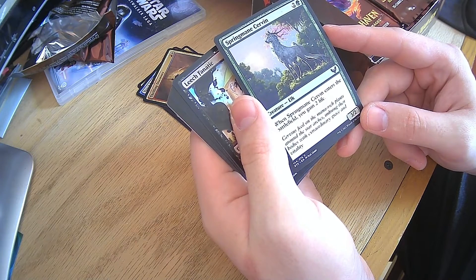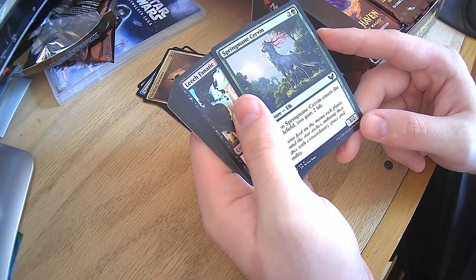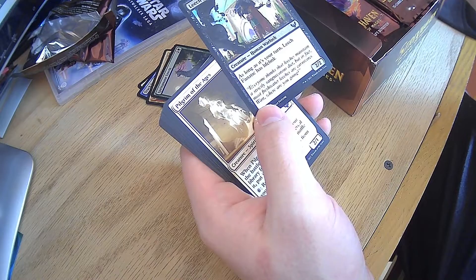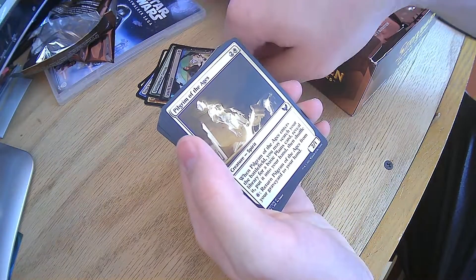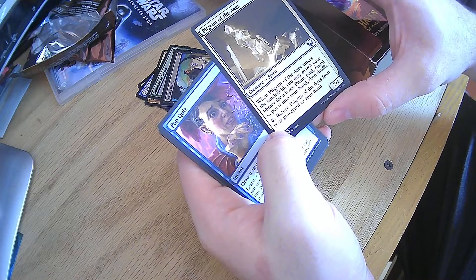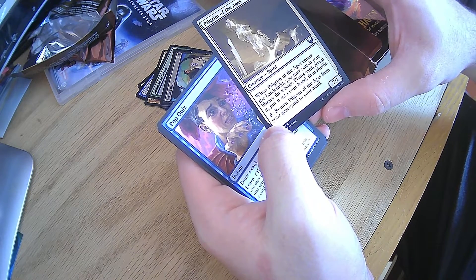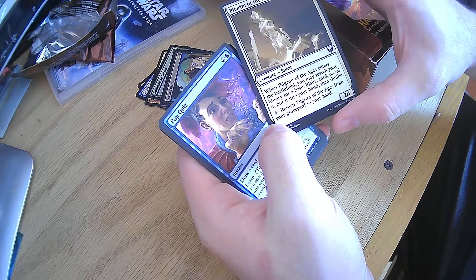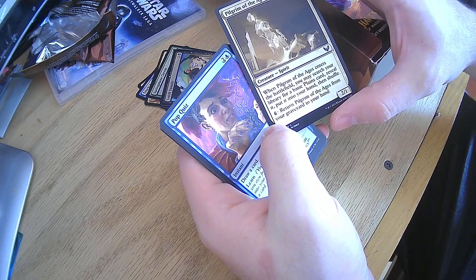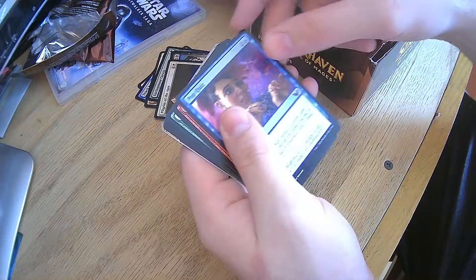Spring Mane Servant — enters the battlefield, gain two life. Leech Fanatic — as long as it's your turn, it has lifelink. All very useful. Pilgrim of the Ages — enters the battlefield, search your library for a basic land card, reveal it, put it in your hand. Or for six, you can return it to your hand from the graveyard. That's actually kind of cool — block with it, kill it, and bring it back.